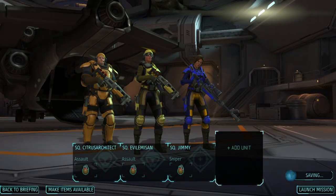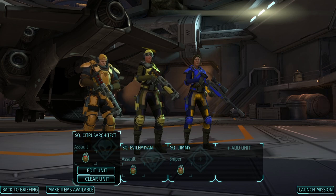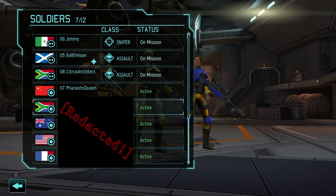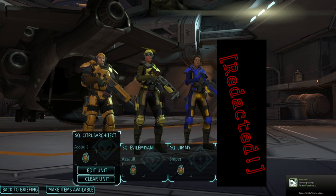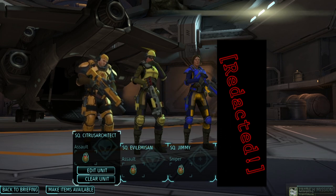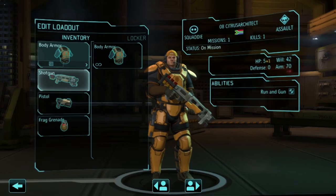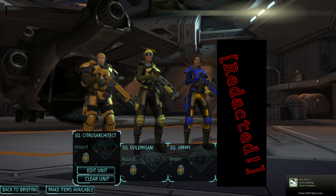Right now my heavy and my support — 01 DJ Sucre and 03 Beadober respectively — are both in the medical bay. I could bring both of my assaults, Citrus Architect and Evil Emison, but this could be an opportunity to bring rookies and get them promoted to fill other positions besides assault. Ultimately though, these missions can go pear-shaped real quick, so I just want to go in with the biggest guns I've got. That said, I will give Citrus Architect a regular rifle and Evil Emison will hold a shotgun so I'm not too dependent on only close-range combat.